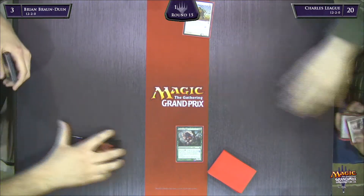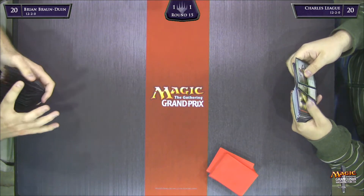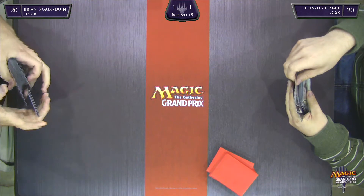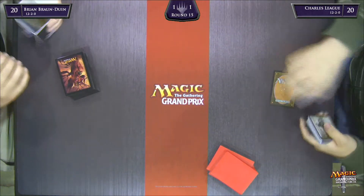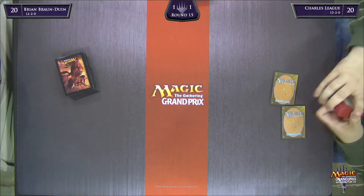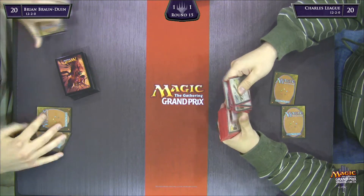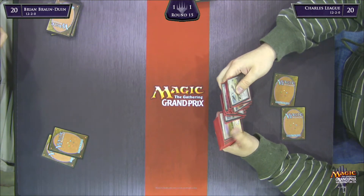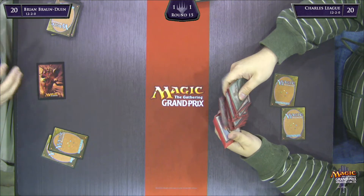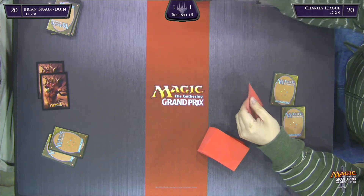They've got plenty of time left in the round, so he's going to take his draw step and scoop. Here we go to game three. I kind of like this matchup — they're just slugfesting, one almost mono-white and the other white-red, dumping their hands on the table and going to beatdowns. Both tricks ended up being a huge blowout and both games were really not that close. I'd like to see a game where Brian has a good draw and Charles has a good draw.